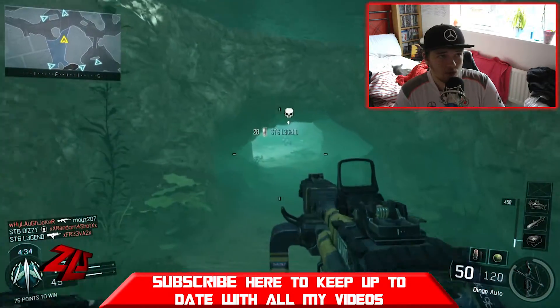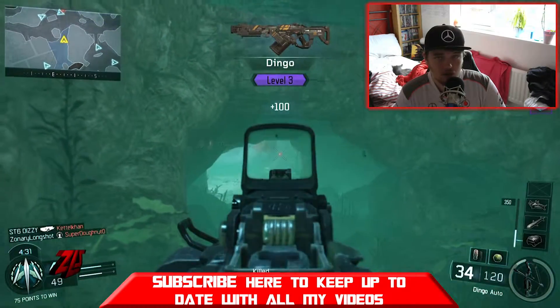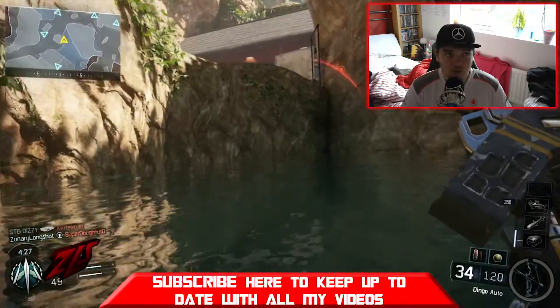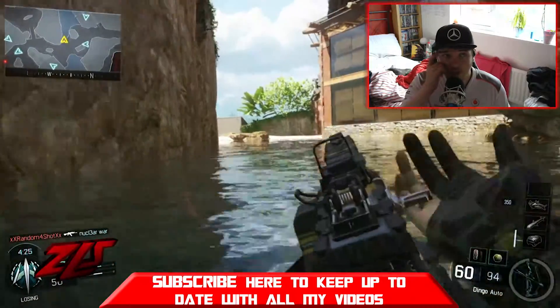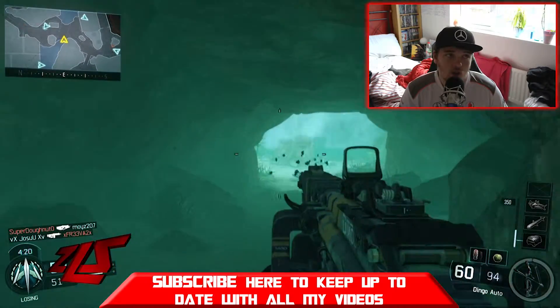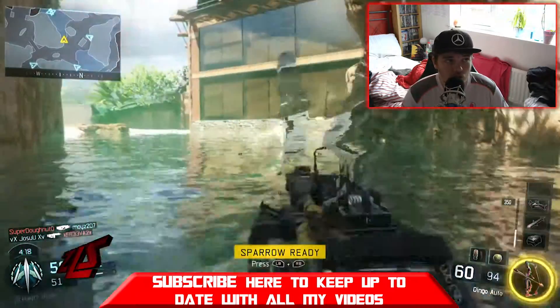What you want to do is make sure that you're not sprint swimming, because you get rid of your gun — you can't shoot with your gun there, it won't let you. So what you want to do is just make sure you're floating around, so you've always got your gun on hand to use.